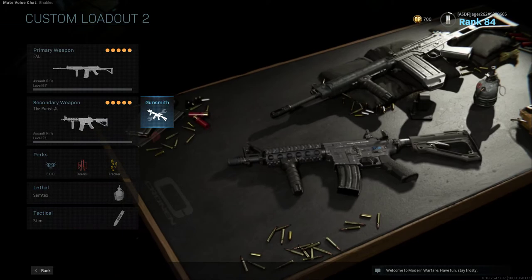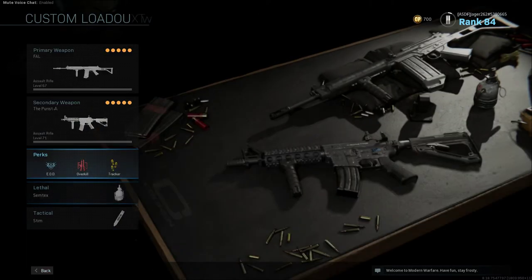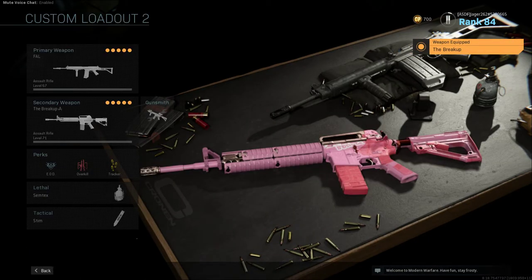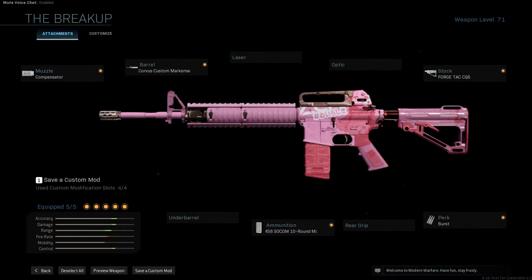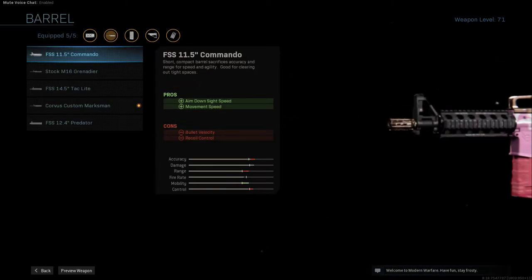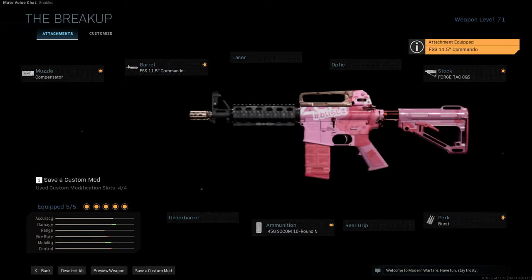There's no blueprint in the game that really offers that carrying handle and keeps the gun black. But there is a blueprint that has it — one of the cartoony ones. If we're using this, it is the proper receiver for the Colt Model 733. We are using the Forge Attack CQS stock, which is what we need for this weapon to make it movie accurate and accurate to the actual model firearm. After that, everything has to change — we have to drop it down to the FSS 11.5-inch Commando Barrel, which gives you movement speed and aim down sight speed at the cost of bullet velocity and recoil control.